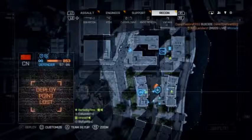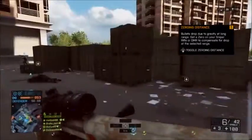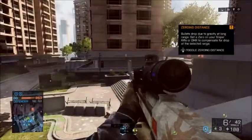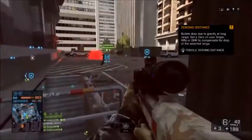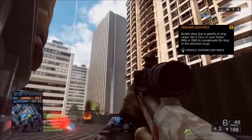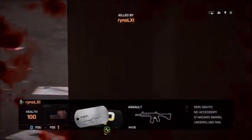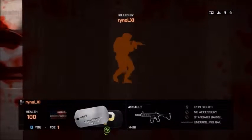Switching squads again and switching back, trying to look at spawn campers here. If you've ever wondered how to spot on PlayStation, it is the L1 button. That allows you to spot, and it also lets you talk to people — it's got like pings and stuff.